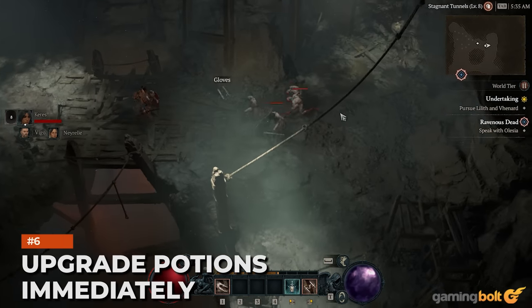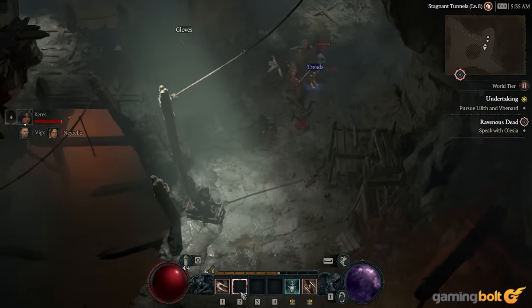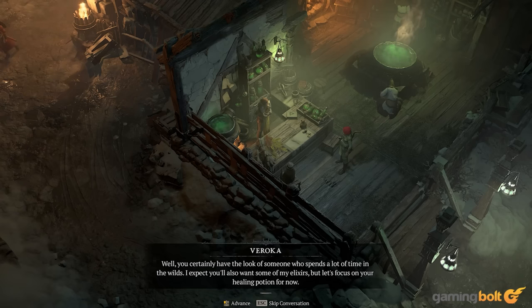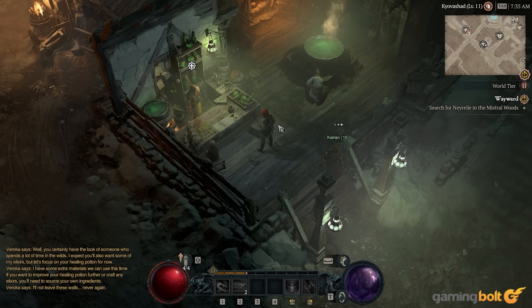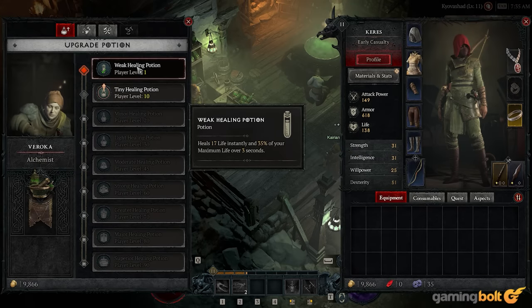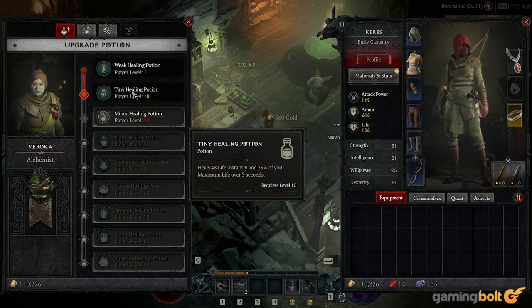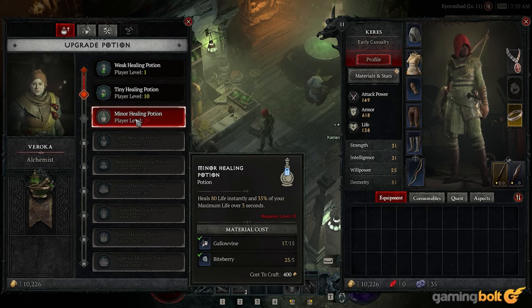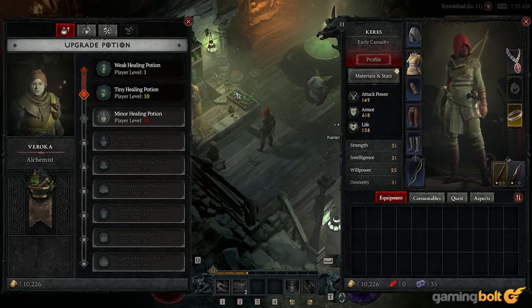Upgrade potions immediately. Around level 10, when you're still in the first act, you'll see an option to upgrade your potions. If you were collecting Galavine and Biteberry early, you can use them and some gold at the alchemist Verroca in Kyovashad to improve your potions. At the very least, get minor healing potions, which cost 400 gold, 5 Biteberry, and 15 Galavine. Monsters will only hit harder as you progress, and recovering more health instantly will be a lifesaver.